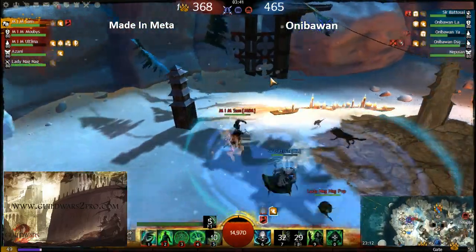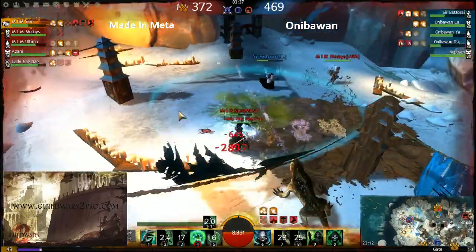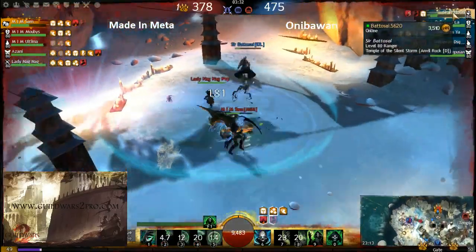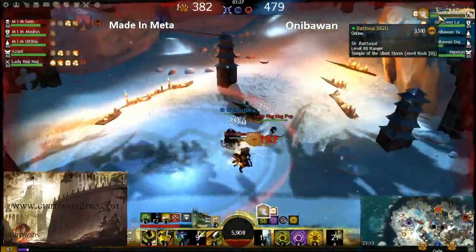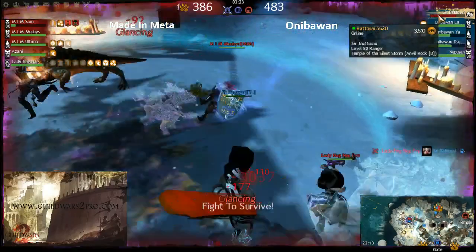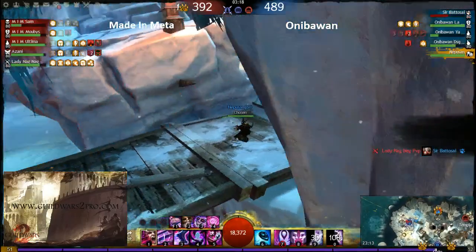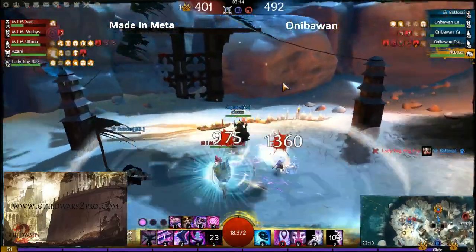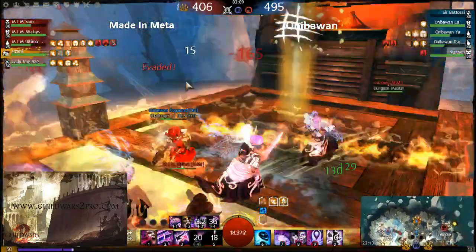The necromancer attacked the ranger, and the thief is attacking too — a lot of burst. The ranger will definitely fall — you can't be sustained against thief and necro. He's trying his best with great evades, but still goes down. Can Nepo-san the mesmer illusion the ranger? No, not in time.